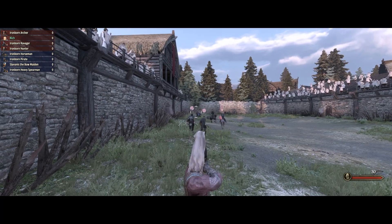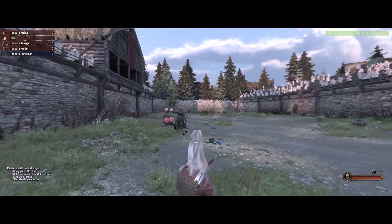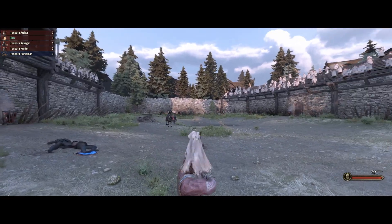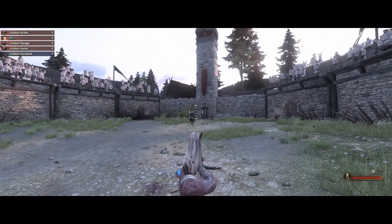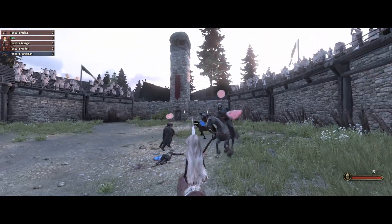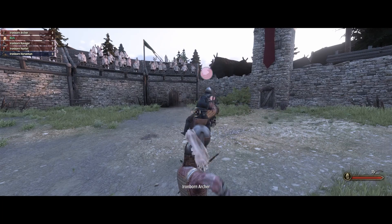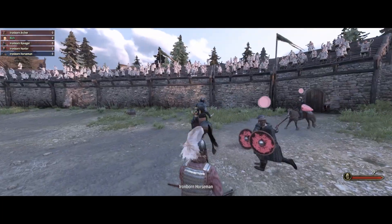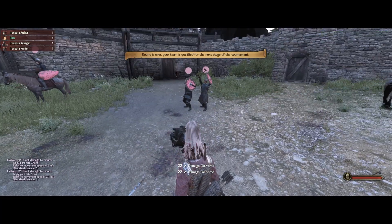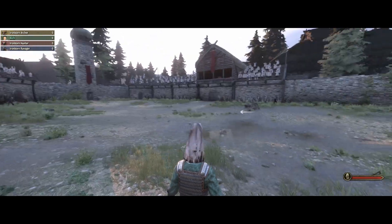We are going in. We need to work on our bow skills — we're doing terribly, haven't hit one yet, hit the shield instead. Let's skip this one and get to the axes.